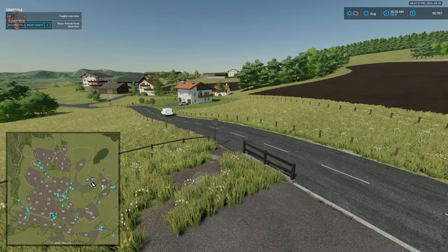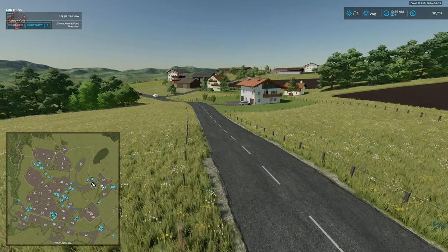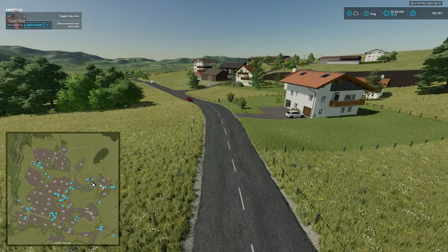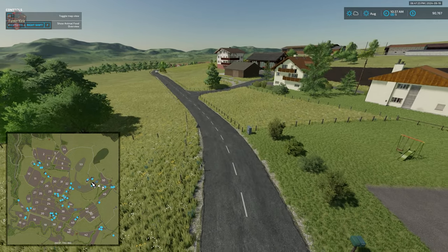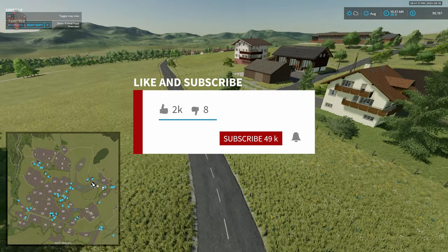In addition to the productions we've already talked about, this map includes a grain mill, a cheese factory, the chocolate factory we've already seen, a bakery, a dairy, carpentry, a sugar mill, a sawmill, a spinnery, the BGA, and the large greenhouse — 11 productions in total.